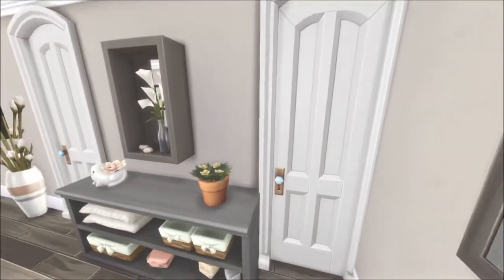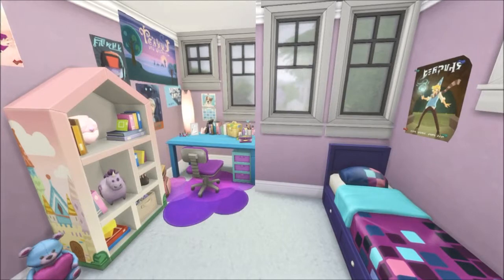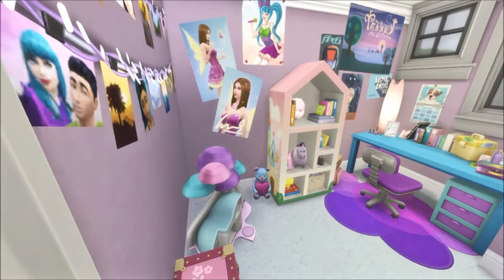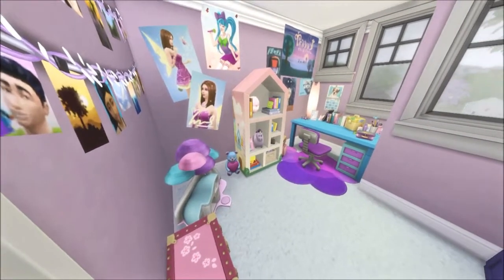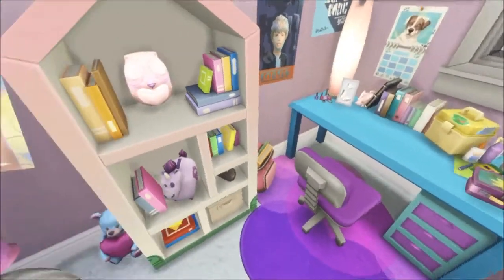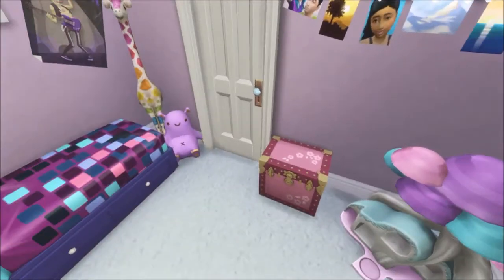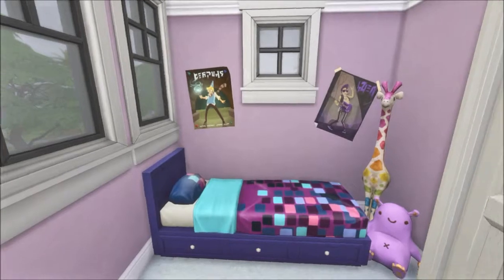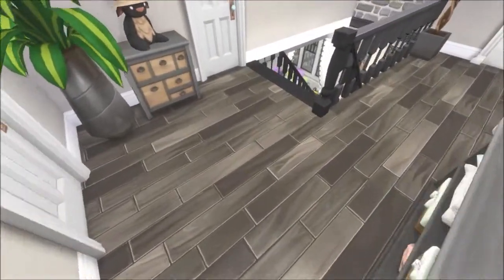The next door here will take you into this room, which is suited for a young lady — assuming, you know, a small child, a silly girl. We have some posters everywhere. She has a desk to do all of her work, a bookshelf, a dollhouse, and play area. This is her bedside over here. She has plenty of room left to play and have fun.